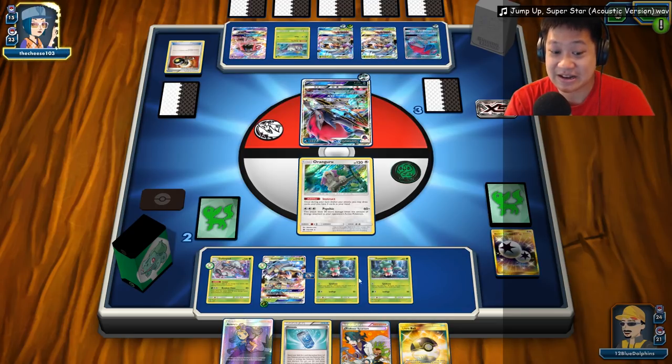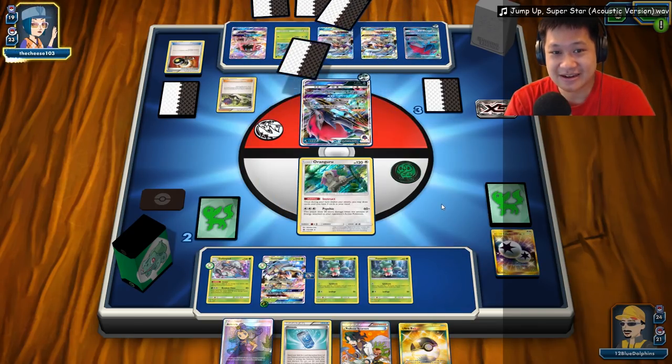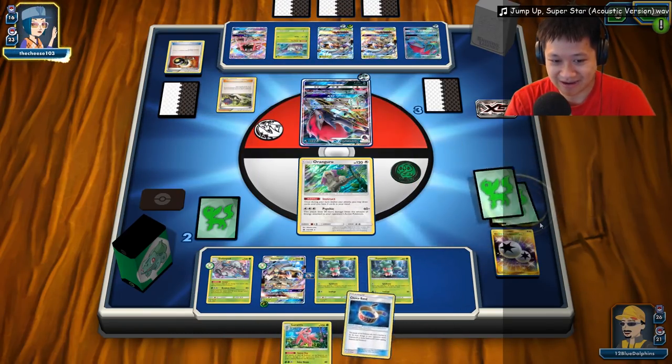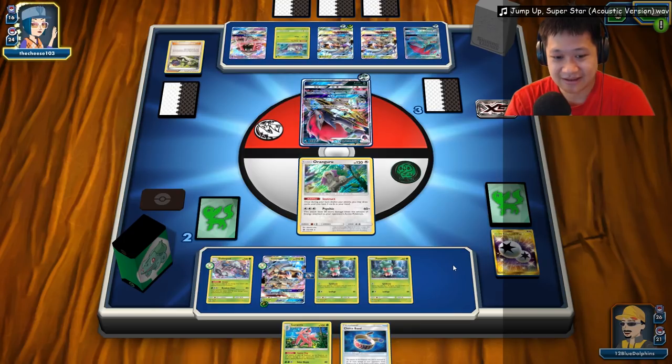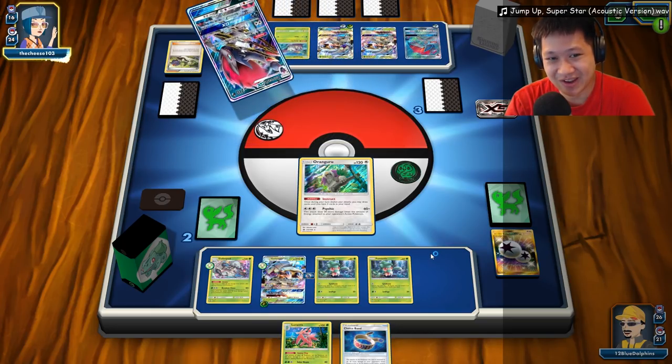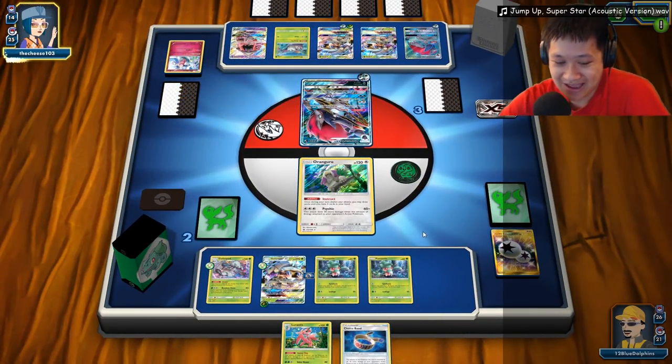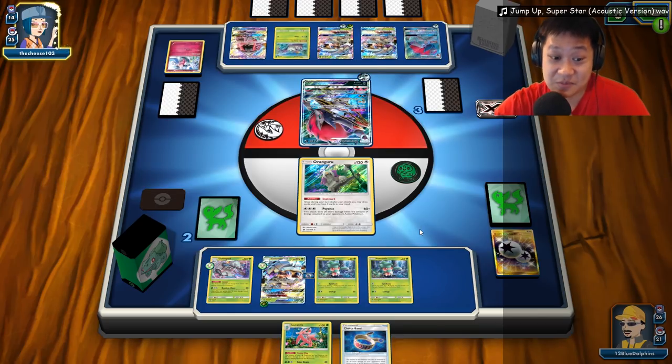We have enough Wimpods. The card I need right now is this guy. I don't have a retreat item yet but I don't want to pay that retreat cost. I have a Super Rod. Going to keep pressure on — Shadow Stitching: you cannot play any supporters. I don't see any GX Pokémon... wait, I do see them, so I'll take that back. I want to one-shot those GX Pokémon — they're a bigger threat than anything. Baby Golisopod — as long as I can retreat it, I'm okay.